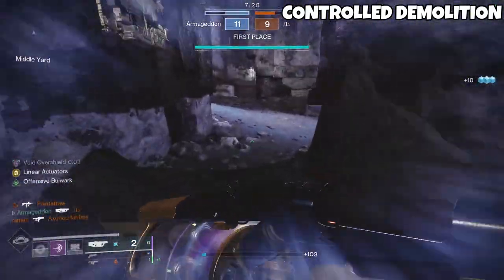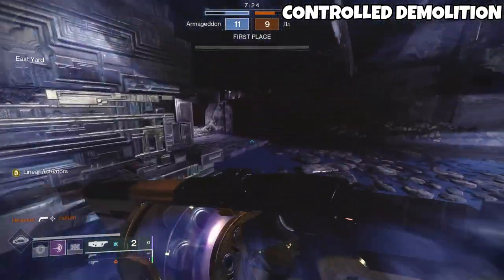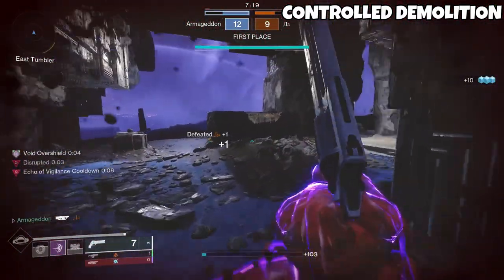Also, if you hit someone in a well with a shoulder charge and make them volatile, if you can trigger the Volatile Explosion with further damage — say from a shotgun blast — you will trigger the Volatile Explosion and kill the person in the well.